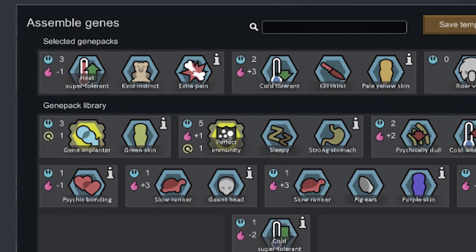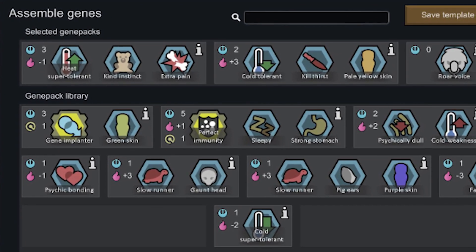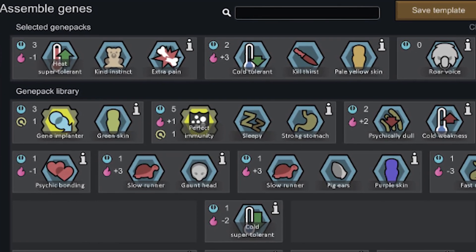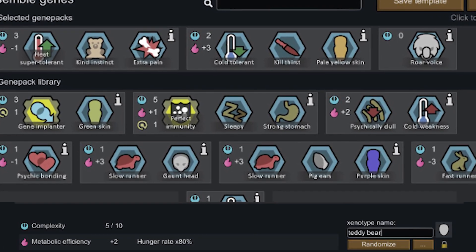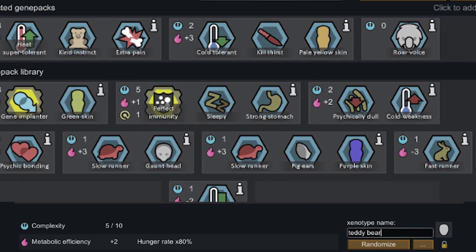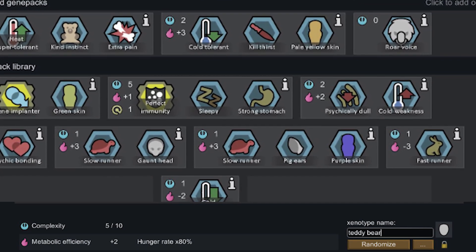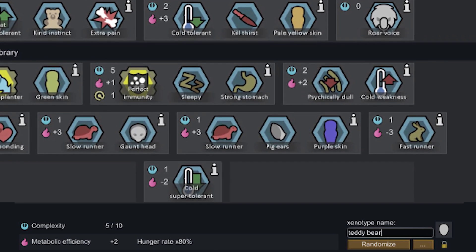So now the big question: how are all these genes going to be balanced, or is this just going to make pawns strictly stronger than the base game? It appears that balance will be based on the metabolic efficiency of the pawn. This means that beneficial genes will require the pawn to consume more food, while genes that confer a negative effect will increase the time between meals.